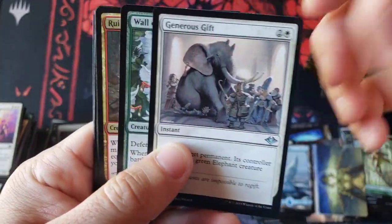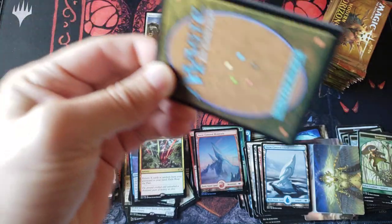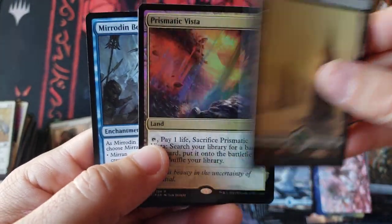Reaper of the Past and another Generous Gift — a lot of great uncommons, man. Reminds me of like the original Modern Masters, and then like Eternal Masters. Some of these older sets, before they did Iconic and the newer Masters sets.